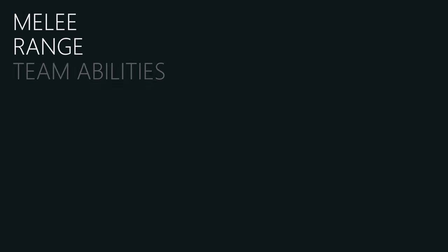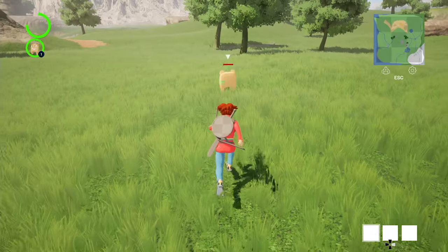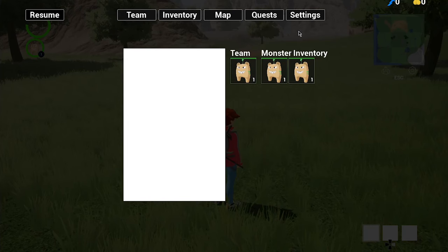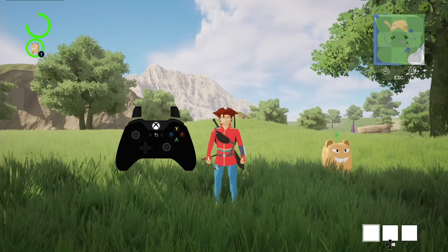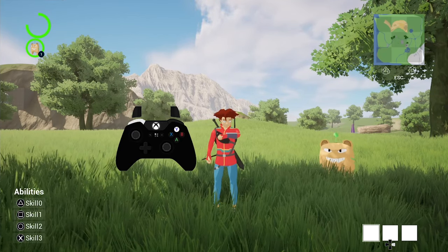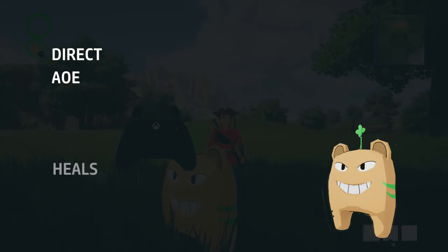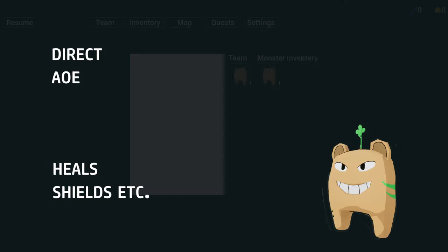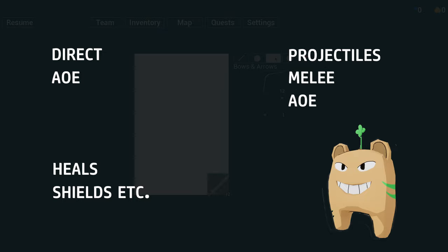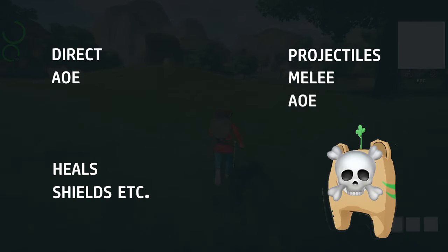Third is team abilities. The player has a team, and each player can assemble their team out of monsters they catch around the world. These monsters fight alongside the player. Monsters themselves have basic auto attacks, but if needed the player can also open the ability menu and activate a monster ability manually. These can be direct or AoE heals, shields for the player or whole team, or different types of damage like projectiles, melee, or AoE, which could also cause negative status effects to enemies like burn, poison, stuns, etc.